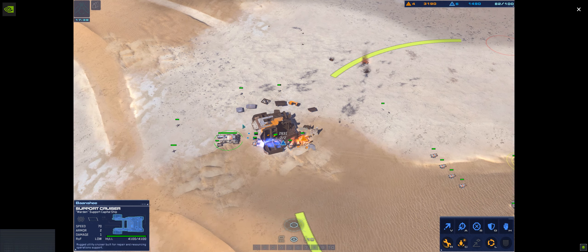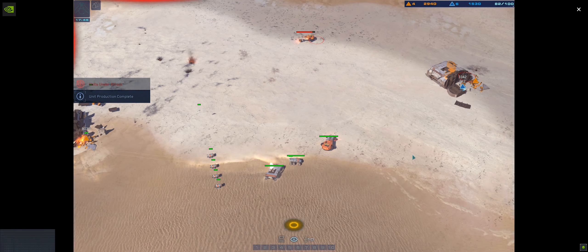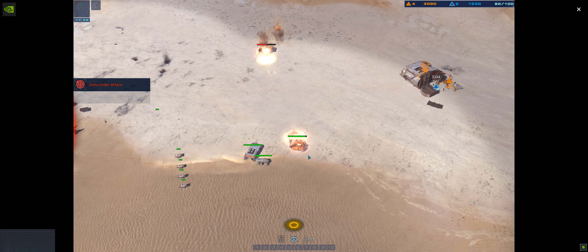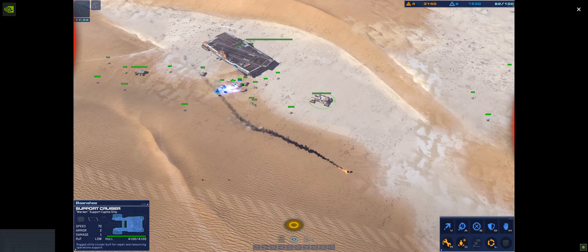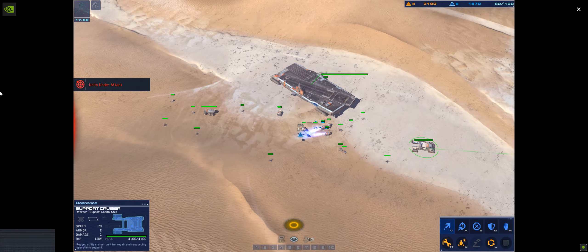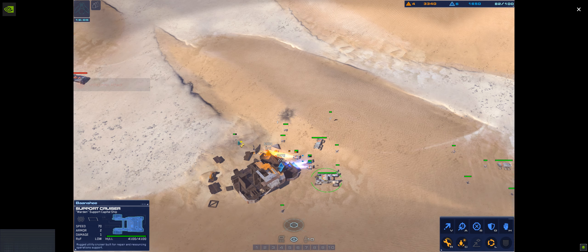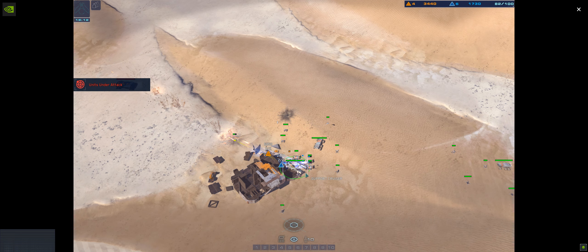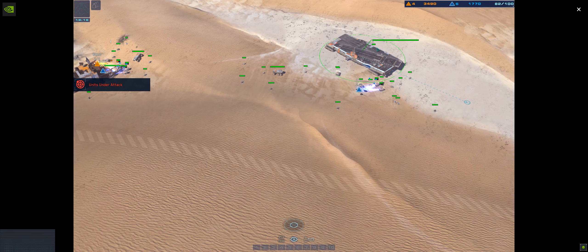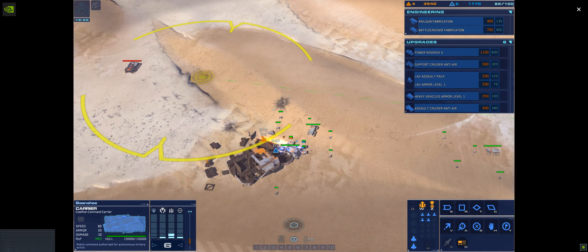Enemy air strike inbound. Protocols in effect. Cruiser ready. Turret post destroyed. Grid updated. Hostile interceptor destroyed. Maintenance protocols in effect. Make ready. Strike fighter approach vector dialed in. Green line confirmed. Engine's on. Runner — get a turret up, make sure it's combat ready.